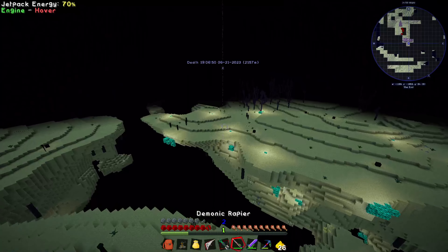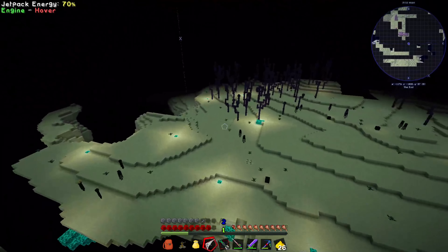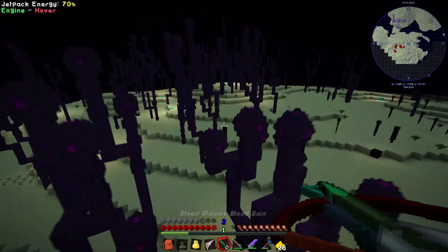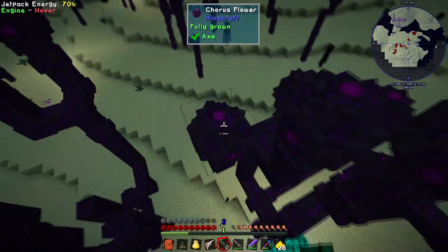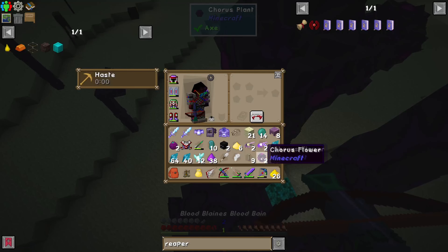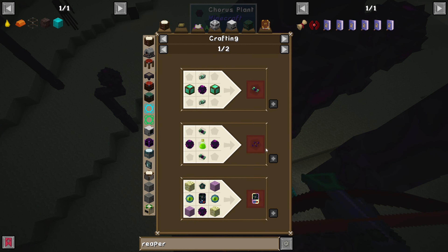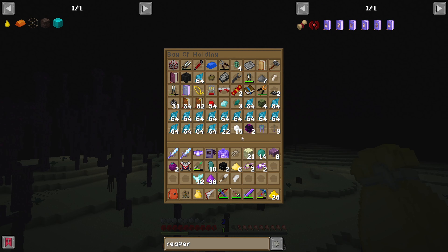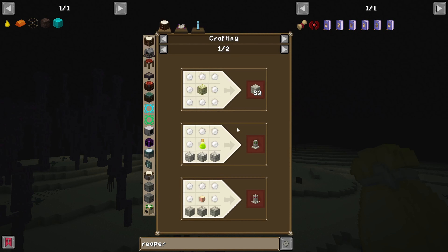Alright, let's just go back and get some of the flowers real quick. The flowers are also used to make the cores - an end exchanger. What are shulker pearls? What are those used for? To make a pearl block, monolith of experience, monolith of spawning.